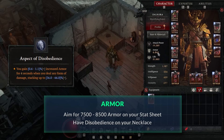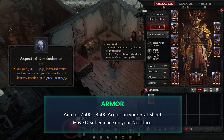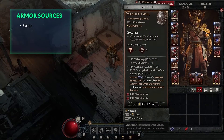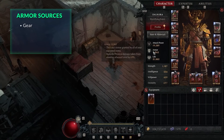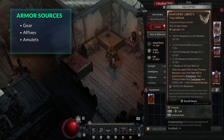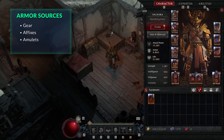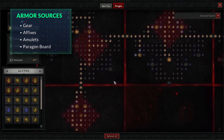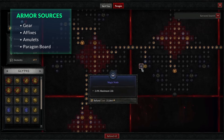You'll want Disobedience on your necklace, which gives up to 100% extra armor. Once you hit 60 stacks — pretty easy with most builds — that should get you to 13,500 armor, which is the cap for Tier 100 Nightmare Dungeons. Beyond gear baseline, you can also find armor as an affix on your gear — my chest piece has 26 total armor — amulets can roll total armor too, and your paragon board has plenty of armor nodes to supplement whatever you're missing.